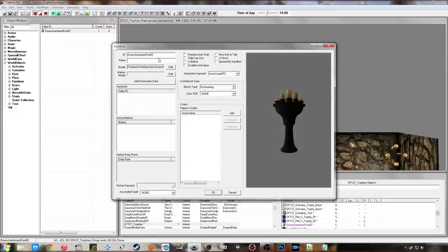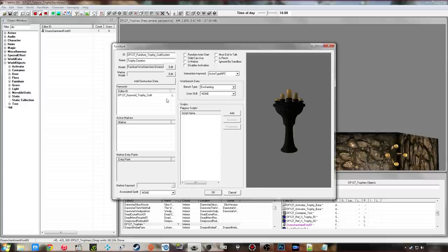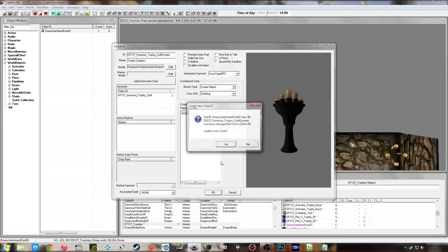Now we want to make our own version of this furniture piece. Double-click on it, edit it, and create a new version. I'm going to call it the 'trophy craft system' — whatever you type here will show on the craft menu, so I'll put 'Trophy Creation'. Under Keywords, click New and create a brand new keyword — I'll call mine 'trophy_craft'. That's very important, otherwise the system won't work later. Under Bench Type, this needs to be 'Create Object'. If you want you could change the user skill to Smithing so each time you craft one of these it ups your smithing skill — that's actually a nice idea, so we'll put that in.